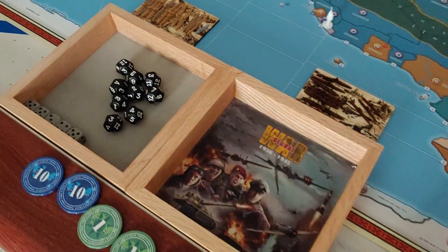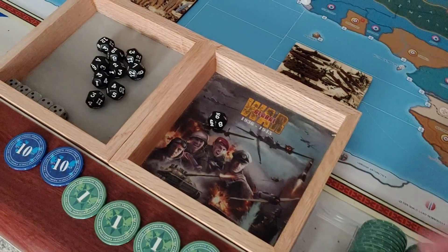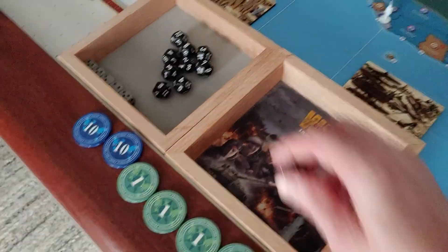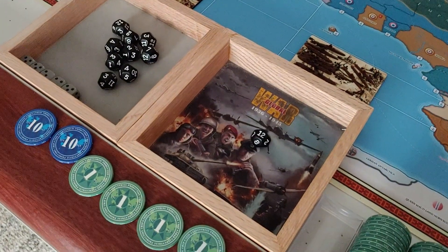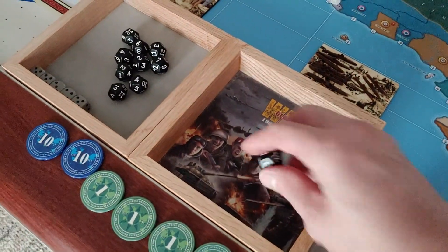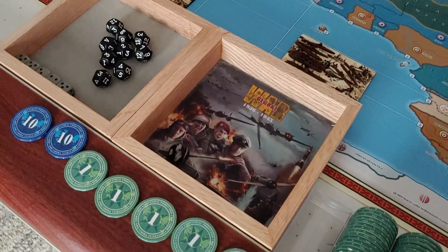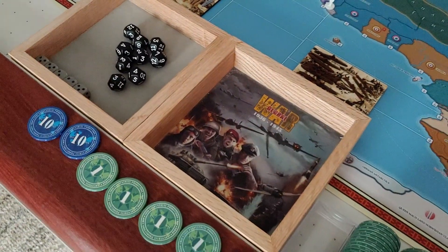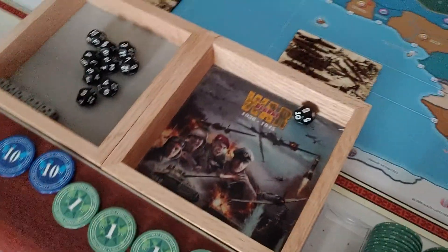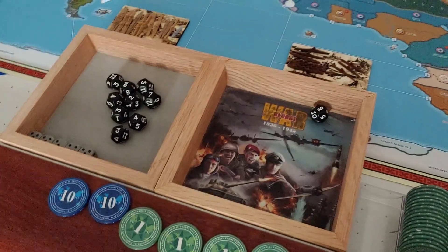Starting with heavy armor, we need an eight or higher - we got a one, so no heavy armor. Long range aircraft, seven or higher - we got a nine, so we advanced there. Advanced submarines, eight or higher - we got a twelve, so we get advanced subs. Improved construction, seven or higher - we got a two, so that won't cut it. Attack transports, eight or higher - we got a nine, so we succeeded on three of our five tech rolls.